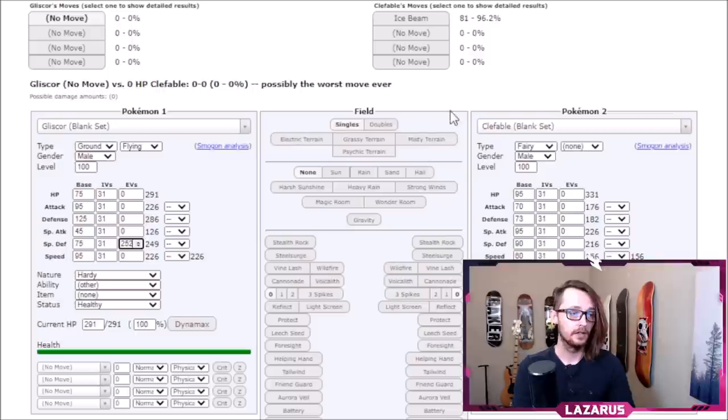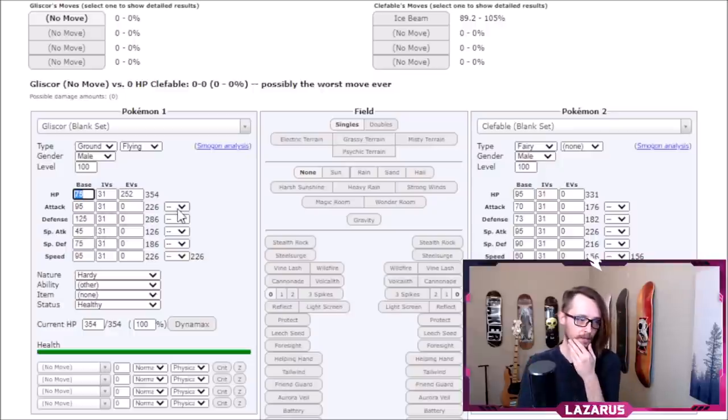General rule of thumb: HP investment gives better returns on damage mitigation than Defense or Special Defense because it mitigates both at the same time. Full 252 HP takes Ice Beam from 108 down to 89, while 252 Special Defense takes it from 108 down to 81 — about 40 more reduction. But HP investment gives roughly 60 damage reduction for both Defense and Special Defense simultaneously. So put points in HP first, unless you have a massive HP stat like Blissey or Snorlax.